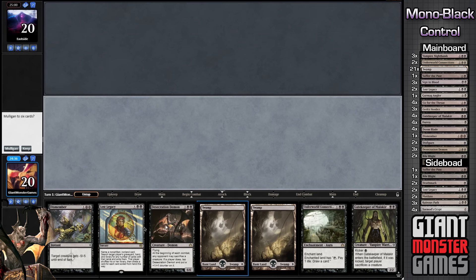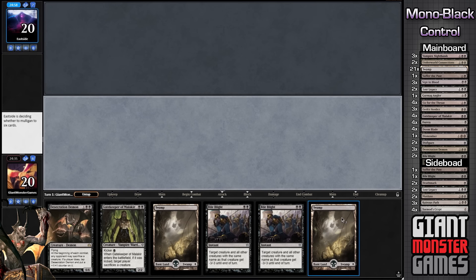This is not the hand we want to keep, so we are going to mulligan this. That's two lands, which is nice, but we're not going to be playing anything in that hand. This is much better. At least we have Bile Blight, which we can burn away anything that our opponent may actually be playing. So let's keep that.